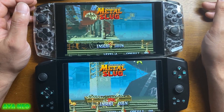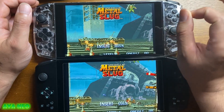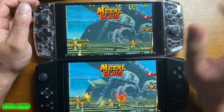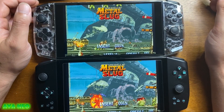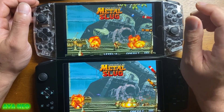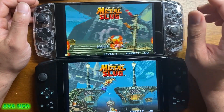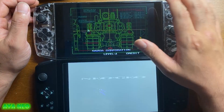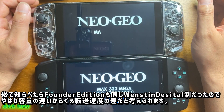これは驚きました。こういう中華ゲーム機はコストダウンのためにSSDやメモリーに中国製の安いものを使うのが常なんですよ。だから自分でウエスタンデジタルの1TBに換えようと思っていたんですが、見たらすでにウエスタンデジタル製でした。もしかしたらファウンダーエディションのSSDは違う会社なのかもしれないと思っています。